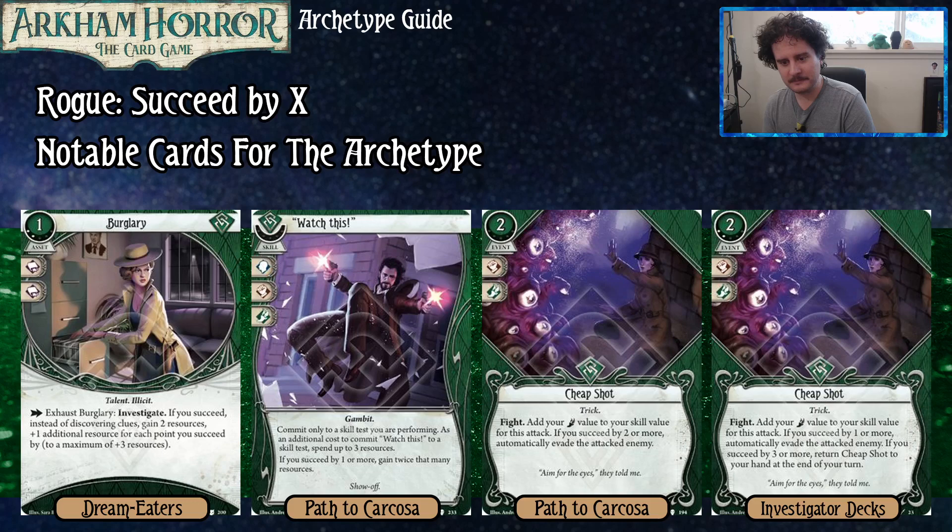There's a whole cycle of events like this. Cheap Shot costs two to play, adds your foot value to the skill value for the attack. If you succeed by two or more, you automatically evade the attacked enemy. The upgraded version is the same except if you succeed by three or more, you return Cheap Shot to your hand at the end of your turn — so you can use it every turn.